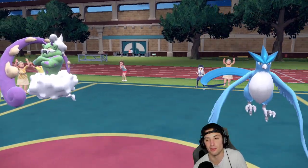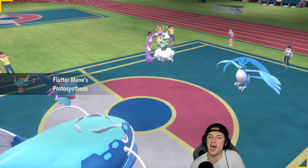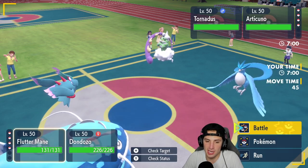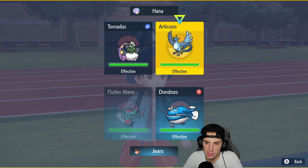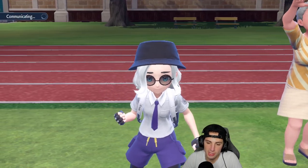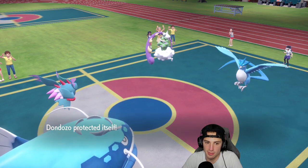That's why I was so worried about Iron Bundle. But why does Articuno look so gorgeous? Its colors are just popping, that blue is beautiful. But yeah, Freeze-Dry is not our friend. They end up not going into Snow and I'm going against Tornadus - so I'm just going to Protect Dondozo for now. I could see a Tailwind coming.